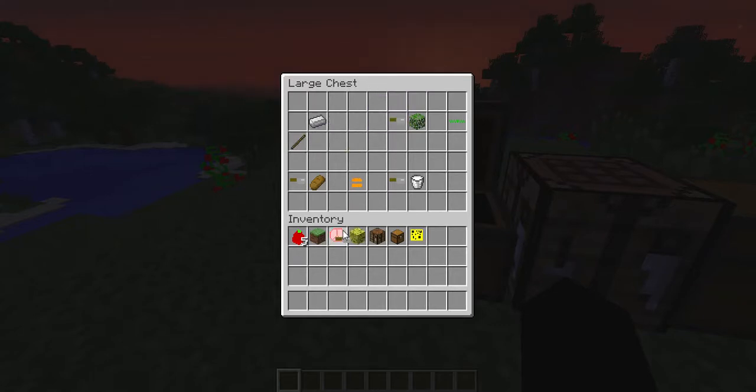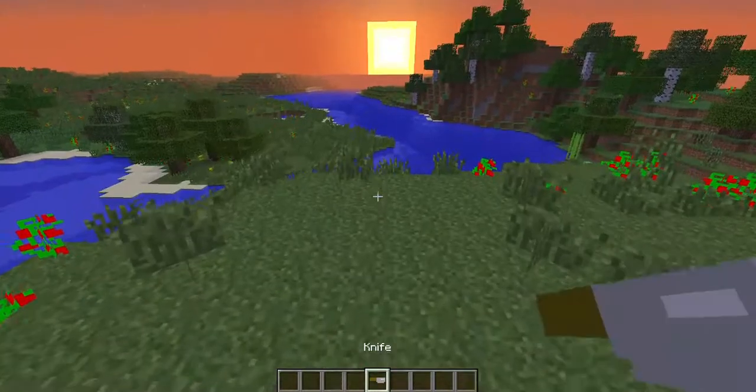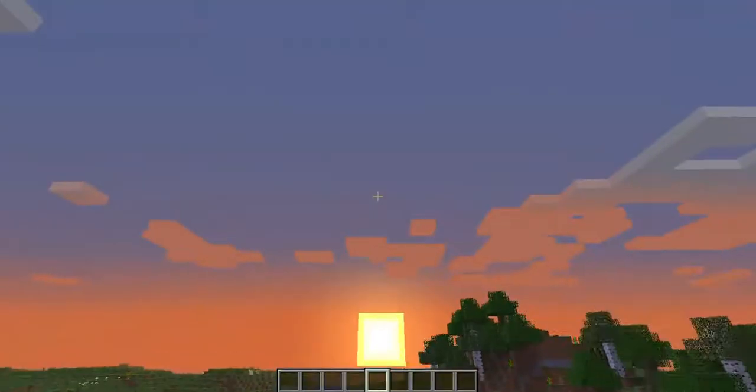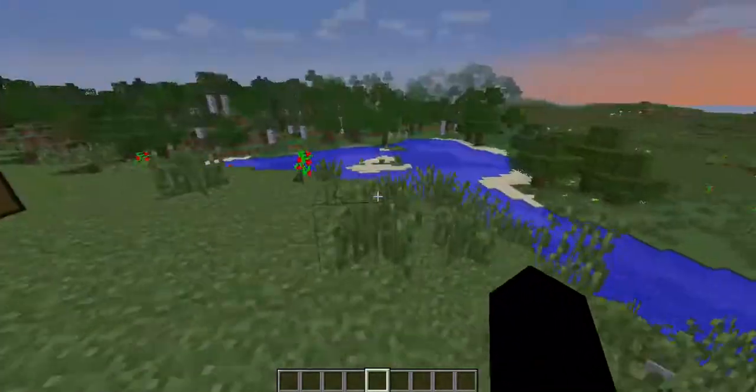To get the knife, which is the most important item in the entire mod — it's like diamond sword important. Not really, but anyways, all you need is a stick and an iron, and you get yourself a knife. I just need to prove that this isn't a texture pack and that this is an actual mod, because for some reason no one ever believes me. Look, it's a mod. Do you believe me now? Are you happy?